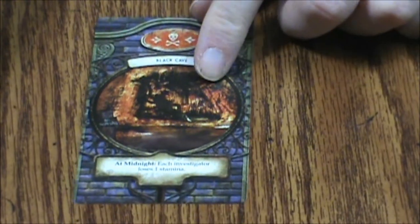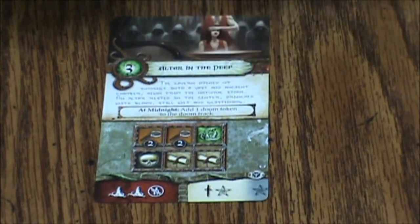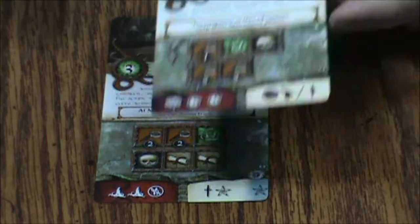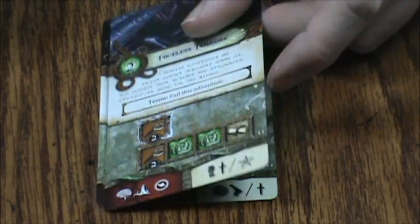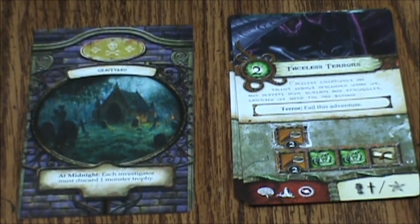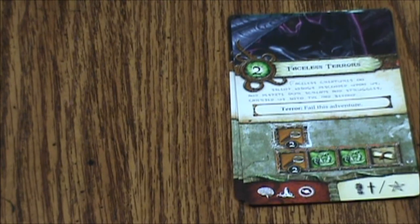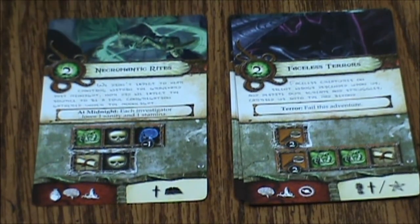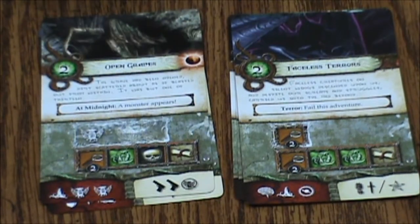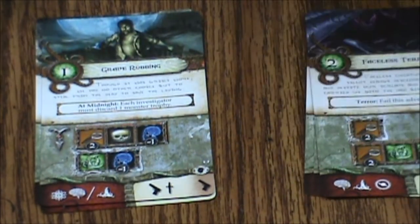Third scenario, starting with the red deck — Black Cave, at midnight each investigator loses one stamina. We have Altar in the Deep, Lost in the Dark, and Faceless Terrors. Then we're at the Graveyard for yellow — at midnight each investigator must discard one monster trophy. The first one is Necromantic Rites, next Open Graves, and then Grave Robbing.